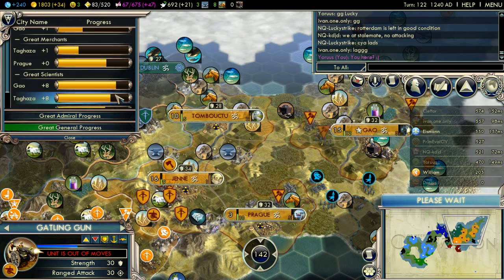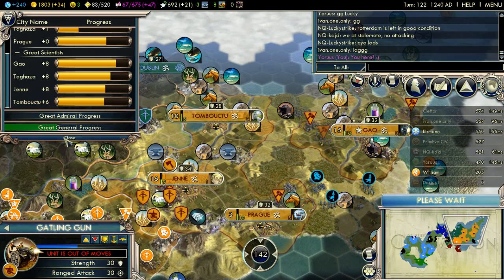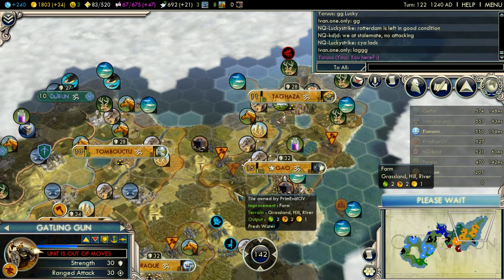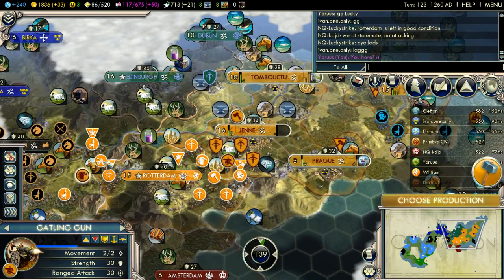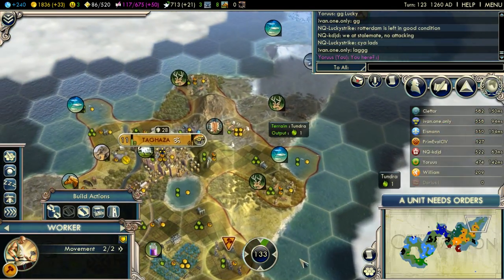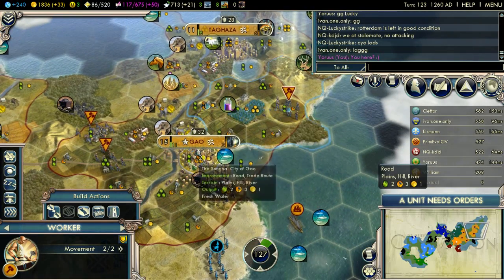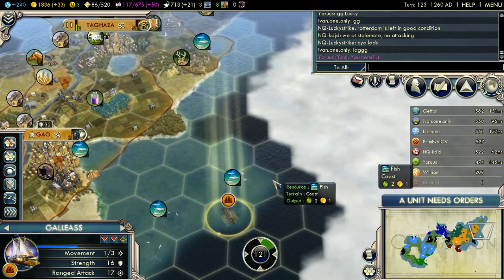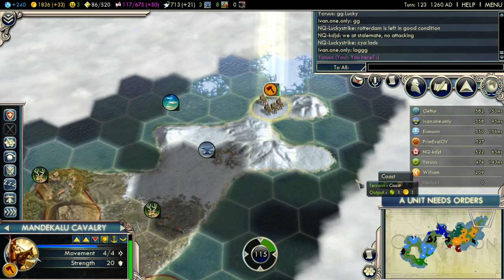We should have some great scientists coming soon — in four, five, and six turns. Of course that'll spread out as the cost of each progressive great person increases. Let's get started on Big Ben — we should have a good head start here since we were the first to enter the industrial era. No tiles to improve that I can see. Let's see what's out over this way. Nothing — may as well explore this little bit of land as well.